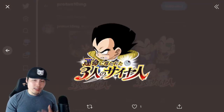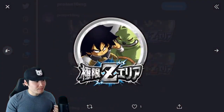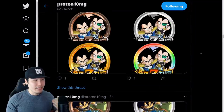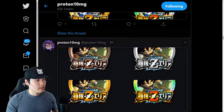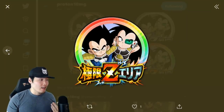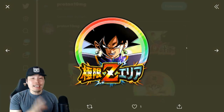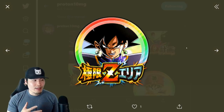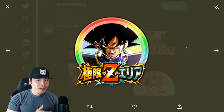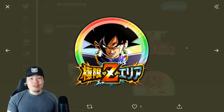Next up, we have some assets for upcoming story events — the Three Saiyans Led by Fate story event, with Kid Vegeta, Kid Raditz, and Kid Broly, along with their Extreme Z Awakening medals. And we also have assets for the free-to-play LR Goku Black, along with his Extreme Z Awakening medal. He is the first LR in the entire game to get an Extreme Z Awakening, which is pretty awesome. I'm really hoping this leads to a trend where older free-to-play LRs — like the Tech Super Saiyan Goku, the STR First Form Frieza, LR Androids — get their own EZAs as well.